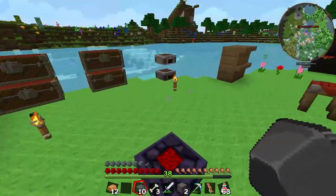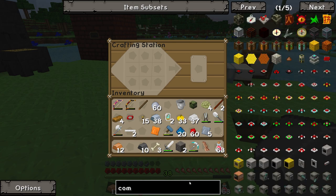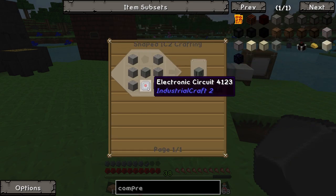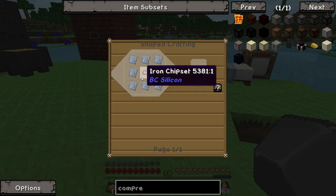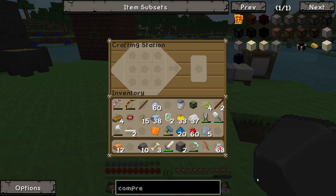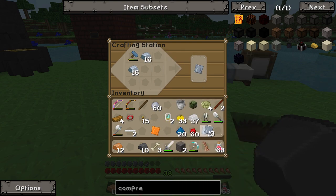The next thing we need to make is the compressor, which thankfully hasn't had its recipe changed. It should be fairly easy — just six stone, one electronic circuit and one basic machine casing, which requires one iron chipset that I went ahead and made between episodes because it took forever. So I'll go ahead and make three more plates for another machine casing.